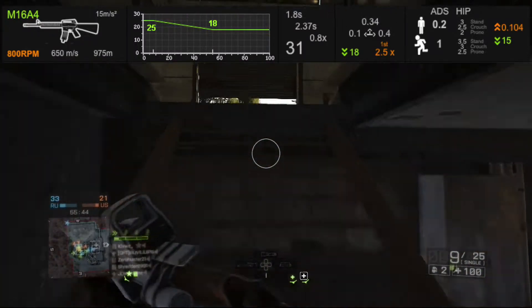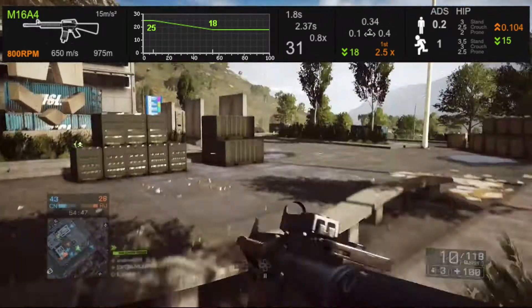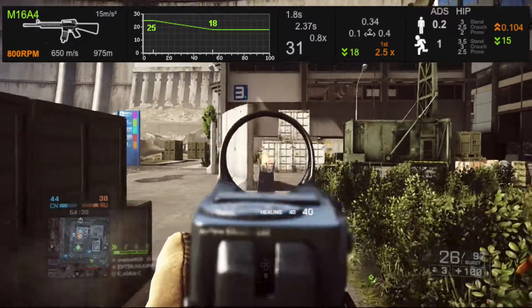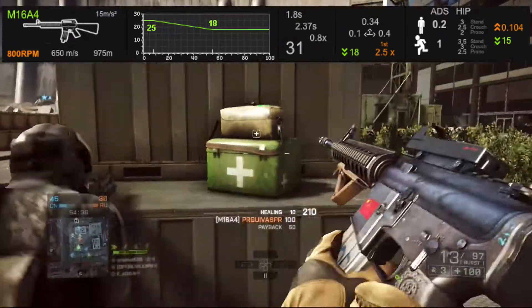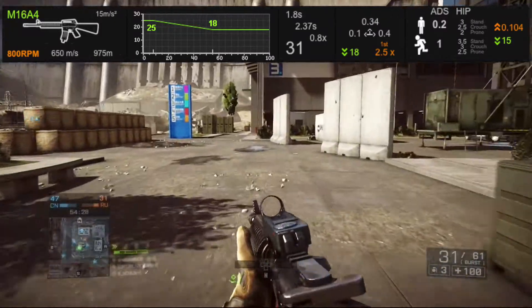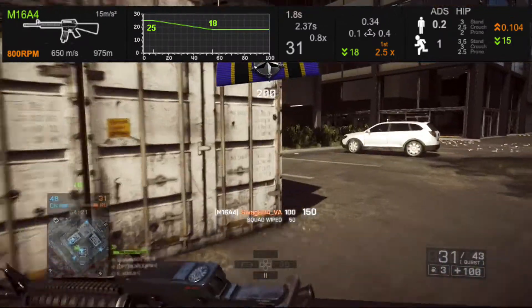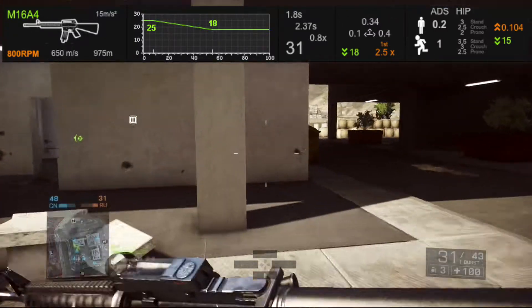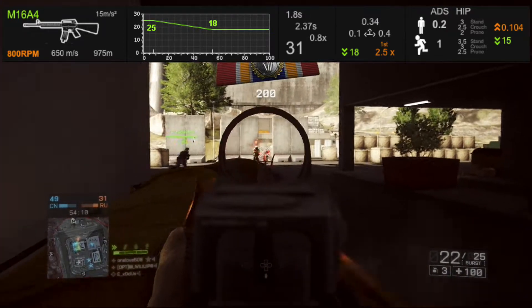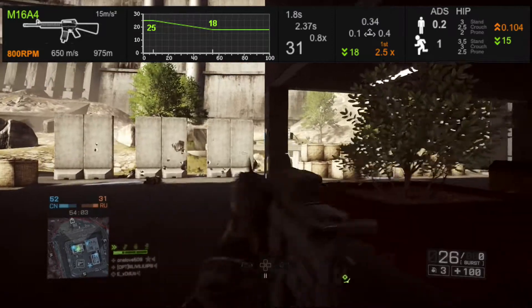The stats that no one ever talks about — and they need to start — the spread increase per round factor is just as important as the ADS accuracy to start with. With a burst weapon, the spread resets every three bullets back to zero, or in this case back to 0.2. So the maximum spread you're ever going to see with the M16A4 while ADS-ing and not moving is 0.512, which is insanely important.